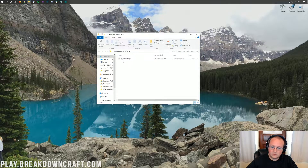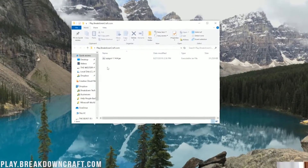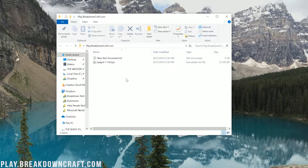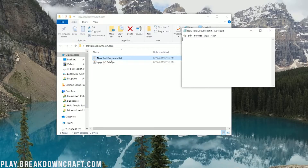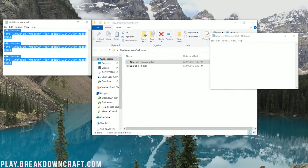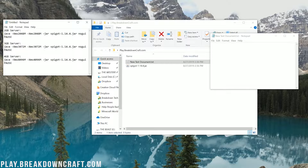Now we go ahead and open up our newly created folder. We'll have spigot1.14.jar in it, and then we want to right-click in here and create a new text document. Go ahead and double-click on your new text document, then go to the description of this video and find these codes. Basically, all these codes are how much RAM you want your server to have — 2 gigabytes, 3 gigabytes, 4 gigabytes, etc. I'm going to go ahead and give our server 4 gigabytes of RAM.